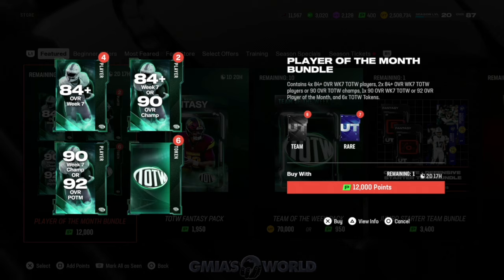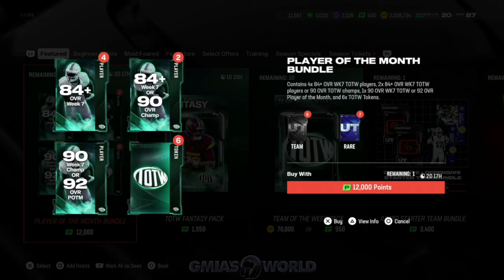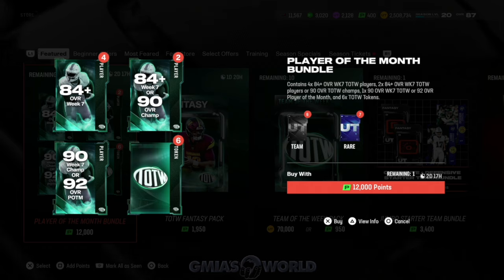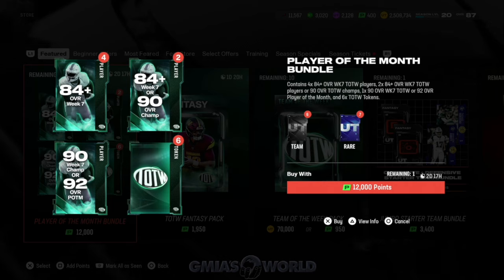If you're somebody that has no issue spending the money, you would easily just do this — spend the money, and if you don't get it, put it towards getting the actual card you want. But if you take a close look at what EA is doing, they're not really giving you a lot of opportunity to get what you need. The 84-plus Week 7 or 90 overall champ — more than likely you're going to be getting 84s, not the 92 in most cases. And the 84 pluses don't really do much because it's all silent.